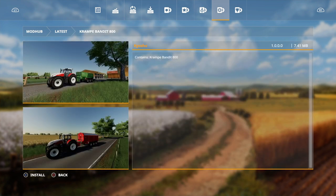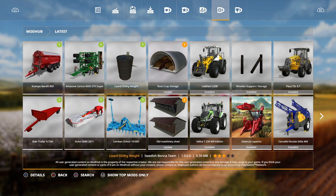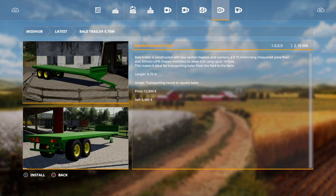I think that's a new one — I'm pretty sure I haven't seen that before, and that's by Kyosho. Then we've got the Amazon Cineus 60032TX Super, which is just a 6 metre cultivator, and that's by ChrisI136. Then we have the Lizard weight, a 550 kilo weight by Swedish Bonner team. Then we've got a bale trailer — the 9.75 metre bale trailer, also by Swedish Bonner team. The bale trailer is constructed with box section bearers.